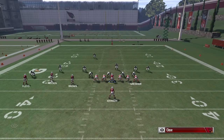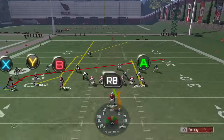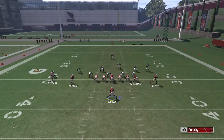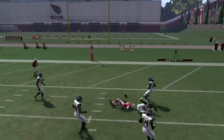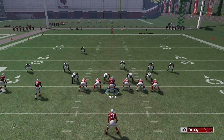Running it one more time: A on the curl, B on the streak, X on a motion slant — drag, whatever you want to do. You can even motion him right here and have him on a slant. If you guys want to see me break down the whole scheme out of this formation, just hit that like button and I promise I'll bring it to y'all.